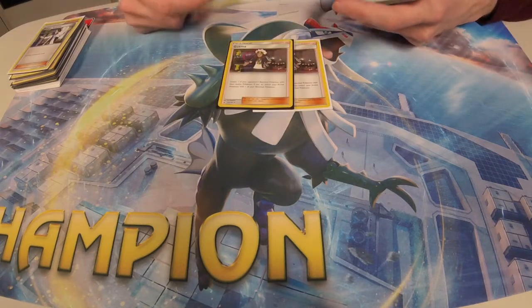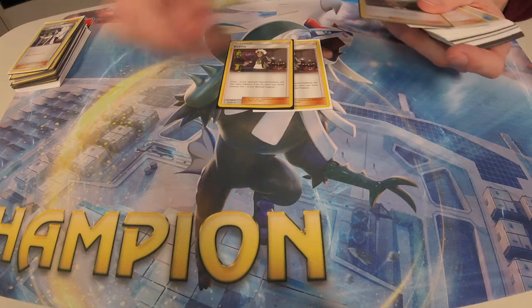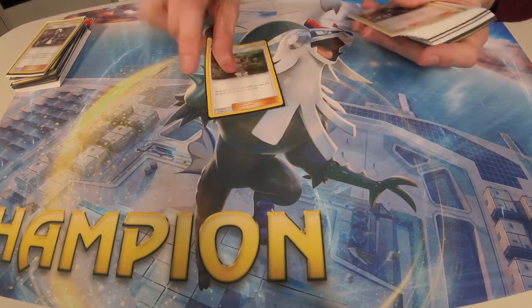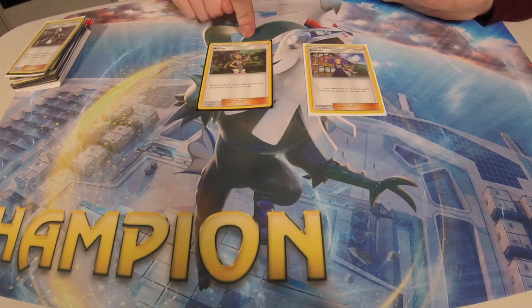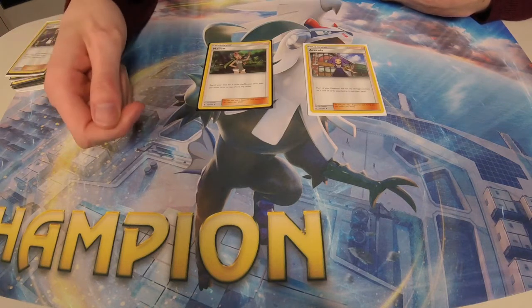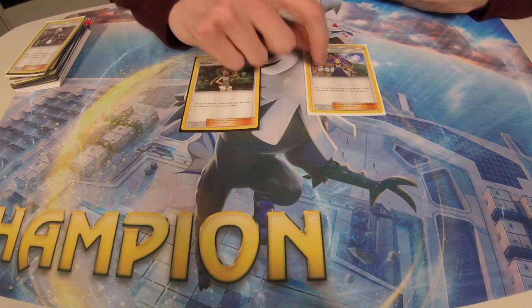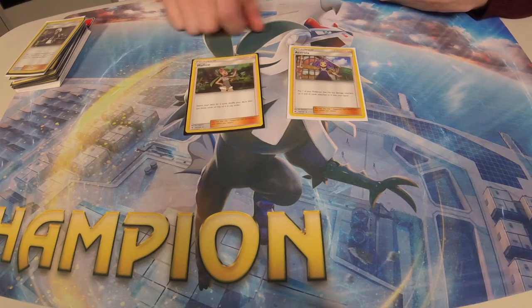Two Guzma — you run Puzzles so you can get them back, and you have three Lycanroc with Bloodthirsty Eyes, so it's not necessary to run a thick Guzma line. I only run one Floatstone, so it is nice to have that mobility every once in a while. One Mallow, one Acerola — I'm really iffy on this. This is the only thing I would maybe change. I would maybe cut the Acerola entirely for a second Mallow. Mallow is so good turn two that it blows my mind, and after I use it there's always one more situation where I wish I had one. I don't think I Acerolaed once the whole day, so I might run two Mallow.